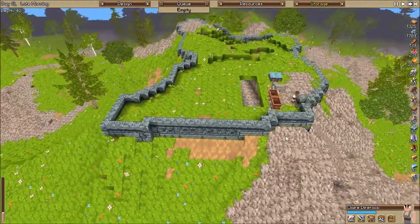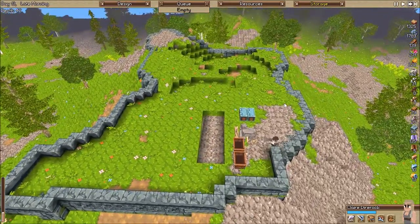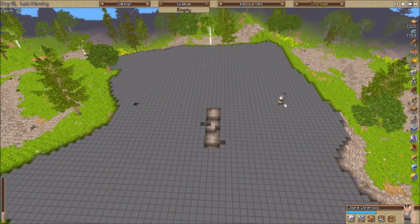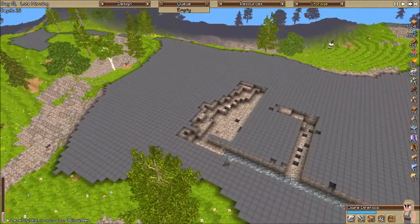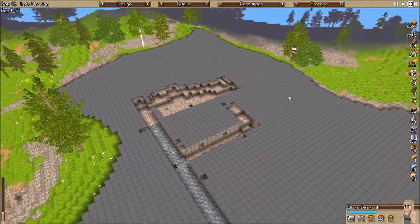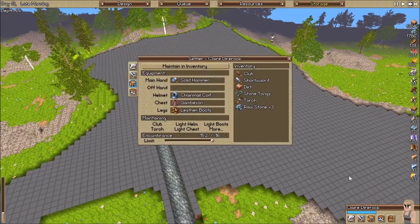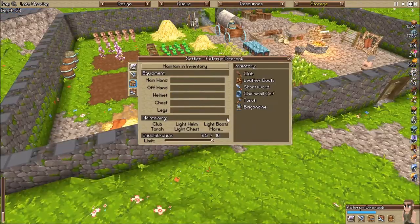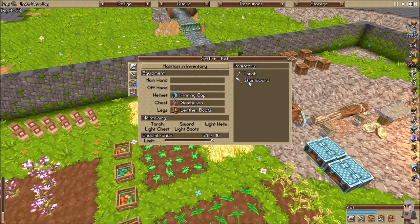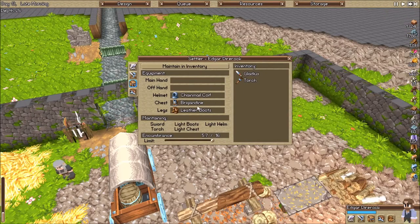This is going along nicely. I would like to have more builders going — it'll make things go a lot quicker. But you gotta work with what you got. We've already used up all the ore. I've made some more gladius and some more brigadines. He's got a brigadine and a gladius. Gambeson. Brigadine and a gladius — Edgar, good man. So we've got six brigadines and four gladius, I believe.